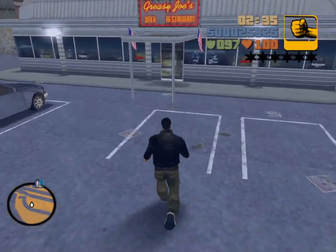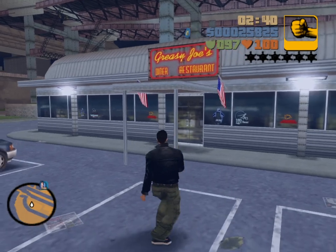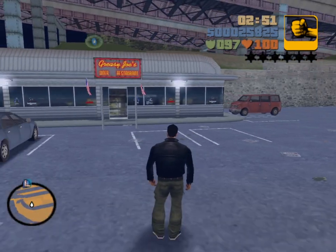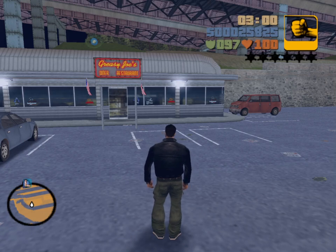Greasy Joe's is featured in the mission Dead Skunk and the Drunk, where you have to pick up a Mañana that will appear right around here during that mission. No spoilers — nothing will go horribly wrong. Greasy Joe's is in GTA 3 and Advance, not in LCS. In LCS, this location was Rusty Brown's Donut Shop. We talked about the fixed vehicles and the mission Dead Skunk and the Drunk. And Greasy Joe's is mentioned on the GTA 4 website — Greasy Joe's Cafe in Alderney.